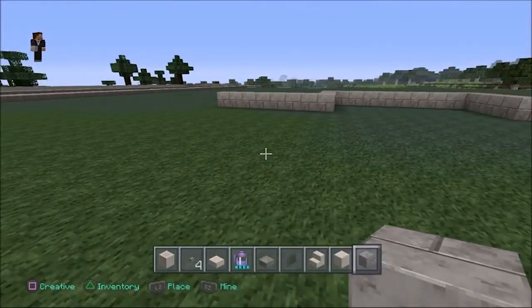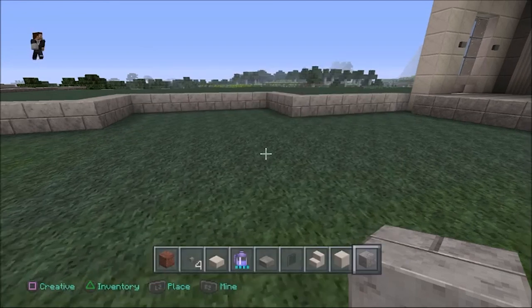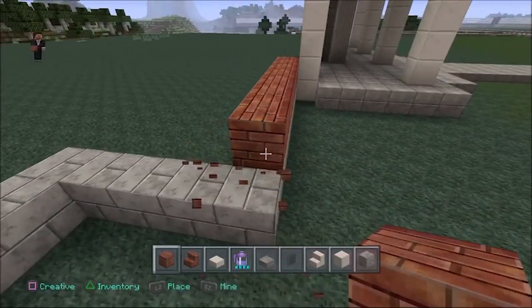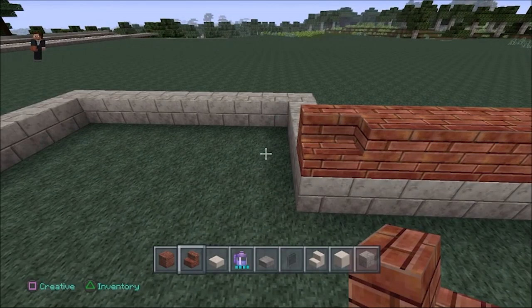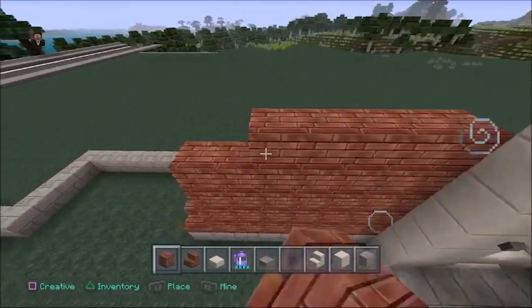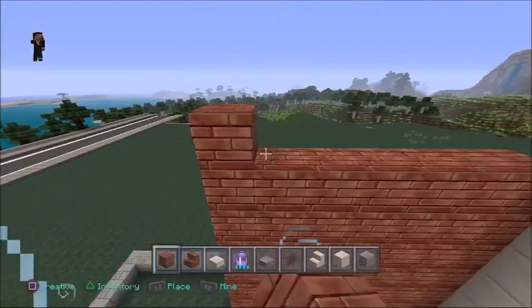Then we're going to get some red brick — we're going to need red brick and red steps. We're going to go one line of red brick. At the end right here on the corner, you're going to do a brick step facing you. Then we need to fill all this in with the red brick. Go all the way up to where the top of your entrance quartz goes — take your brick all the way up to the top here.